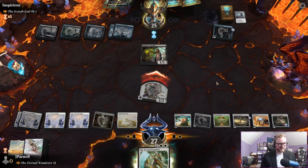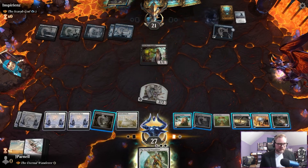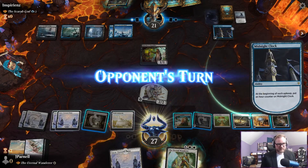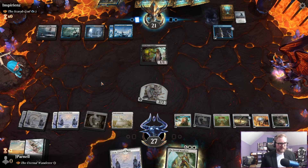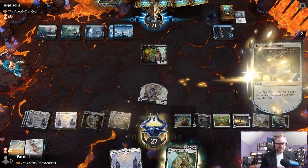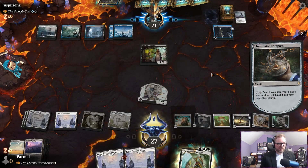Our opponent is either AFK or is largely unhappy with the state of things — I'm not quite sure which one. I guess we'll find out if they take game actions. Our opponent is salting off — we're going to continue on and win regardless.